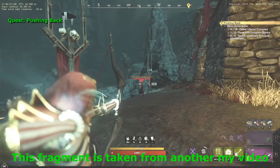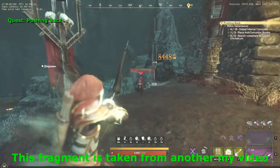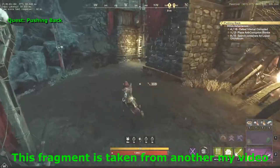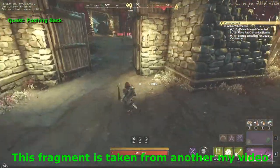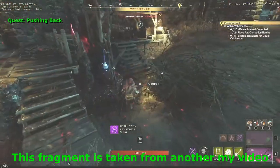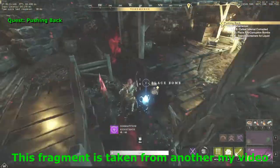On arrival, make sure to place a camp nearby so that you won't have to run here again in case something goes wrong. You'll have to kill 15 mobs, search 5 loot containers and place 2 bombs in the spots highlighted with bloom. It shouldn't be hard, just make sure to not aggro any mobs at the same time.